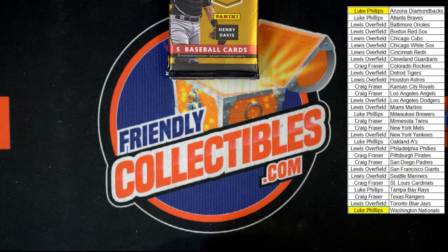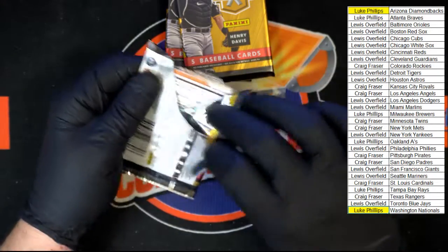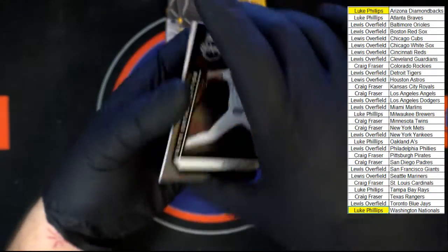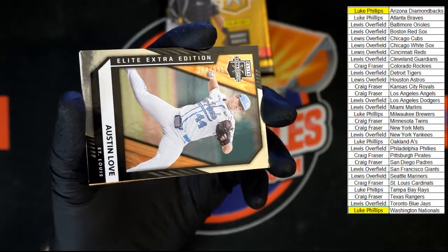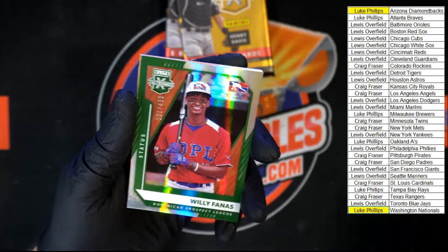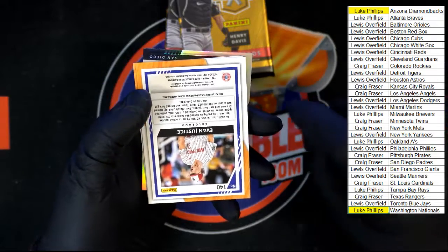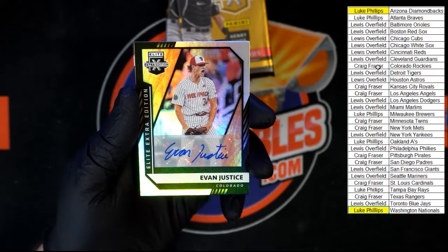Next pack — we've got Austin Love, looks like 204 of 999, going to St. Luke. Then we've got Fannis, a Dominican prospect — we'll look him up at the end. We have Tejada die cut and Fannis. Then we've got Evan Justice for Colorado, and that one is going to Craig F.